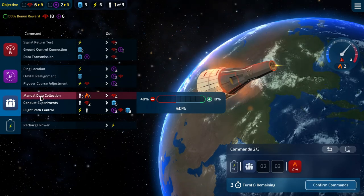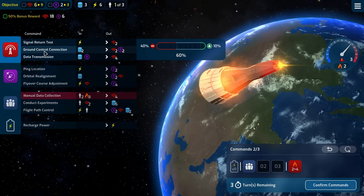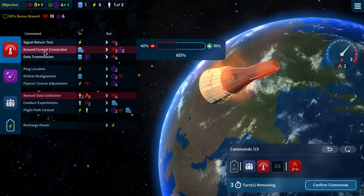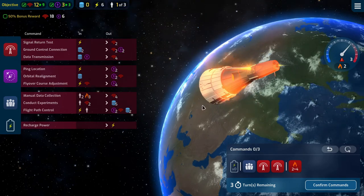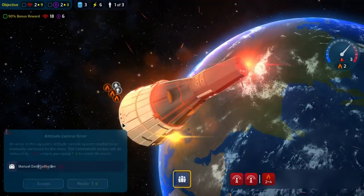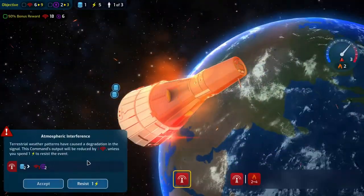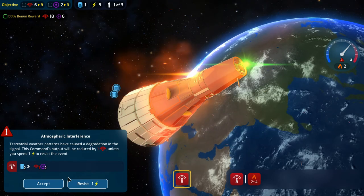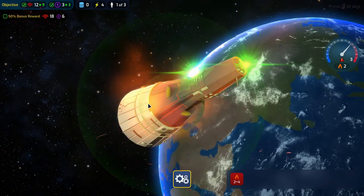Then we can do a ground control connection and a data transmission — that takes us to 12 and 3. We're going to resist that, and resist here as well — reduce the comms output by 1. Resist it. Data transmission goes through with no problems. Taking our heat to 4, so we have to do this again, which is fine.